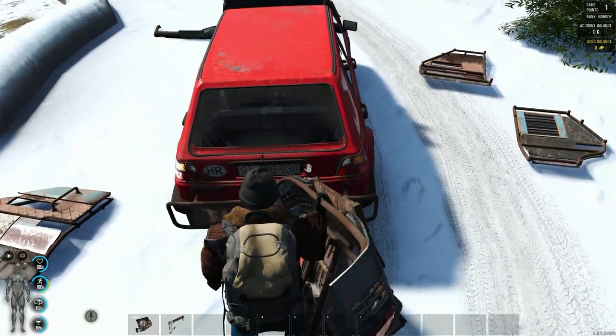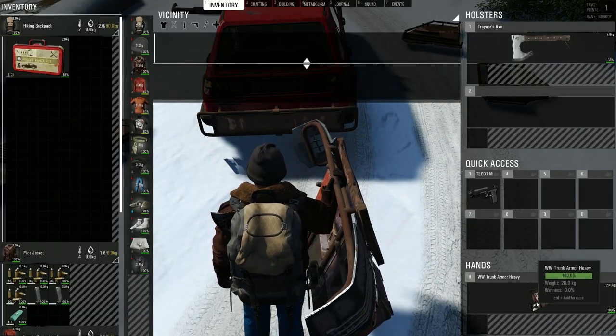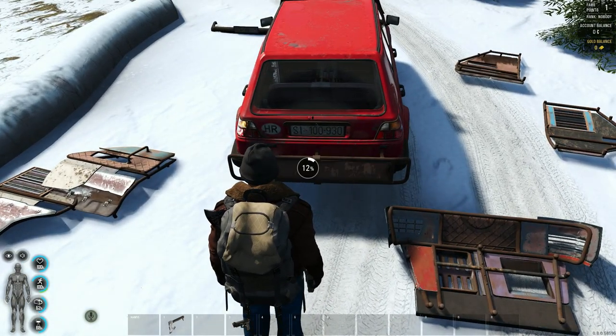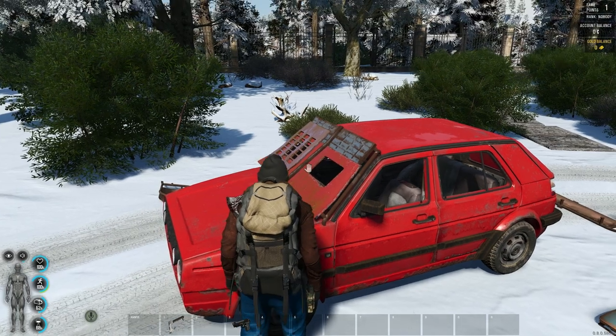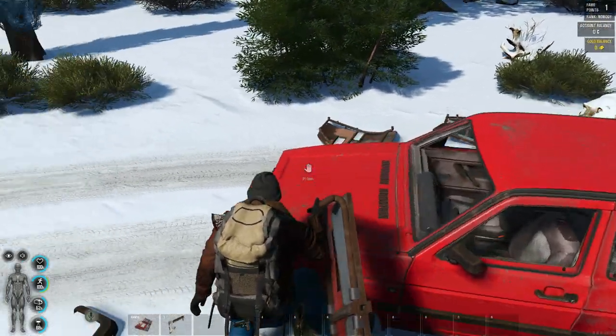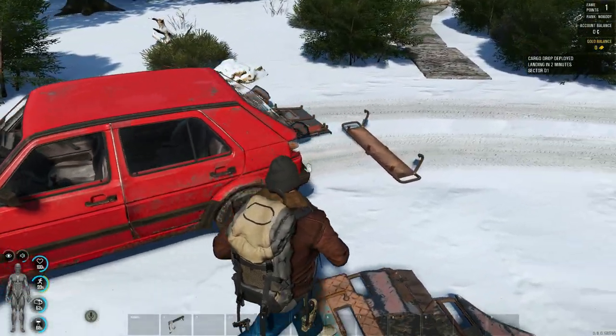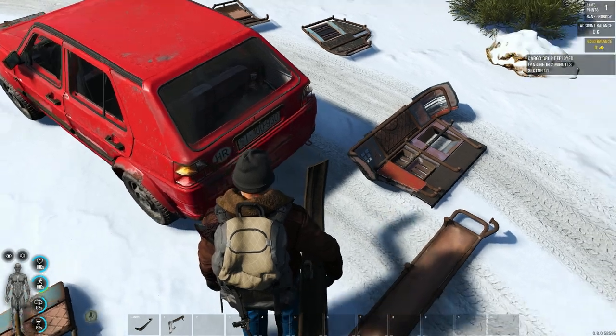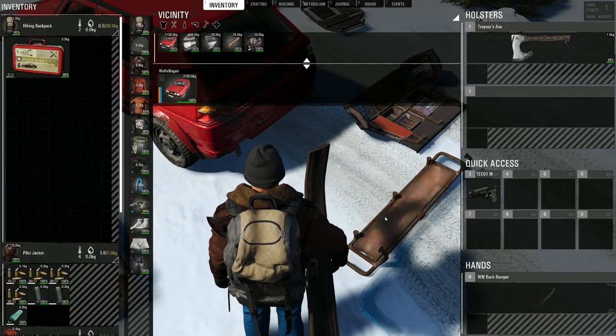Trunk armor — if you don't get the tooltip, just try a different spot. It seems to be a little picky. Let's go ahead and take this back bumper off. We don't want to forget the windshield armor — let's take that off too. A nice clean looking car.